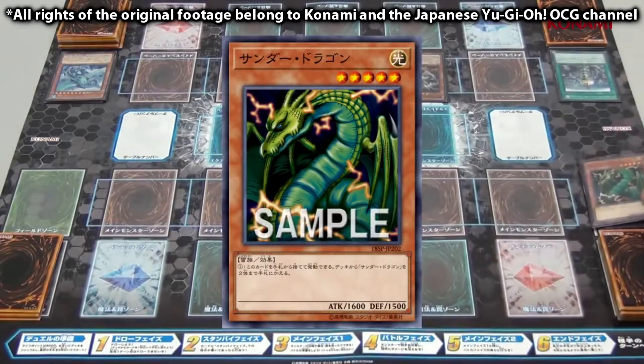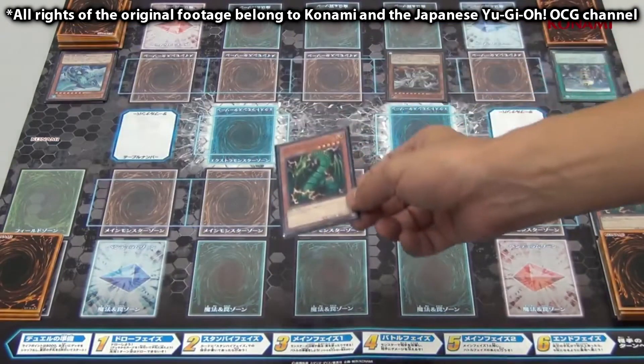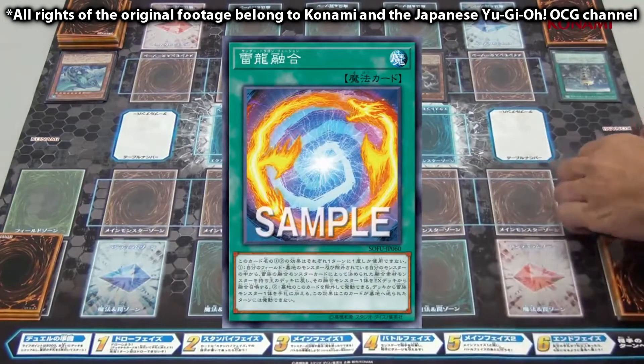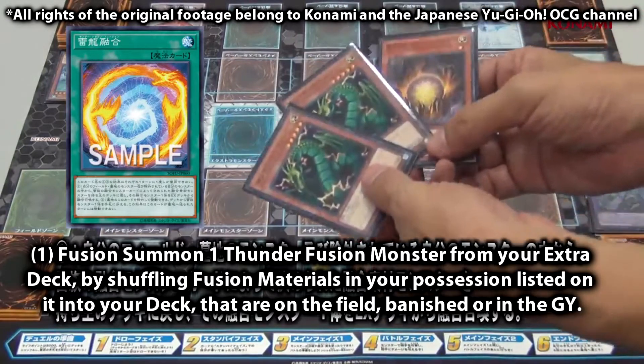Back to our turn, we discard Thunder Dragon to add a second Thunder Dragon to our hand. Then we discard the second Thunder Dragon to add the third to our hand. With this, the preparations are complete. We use Thunder Dragon Fusion to fuse the two Thunder Dragons and Origin Thunder in the grave, shuffling them back to the deck as materials.